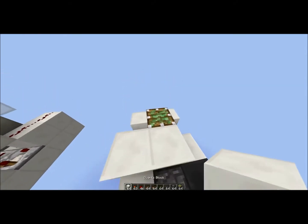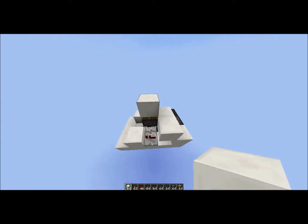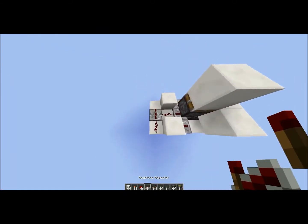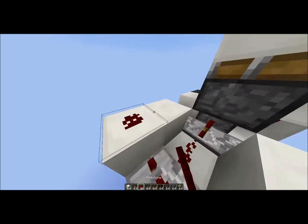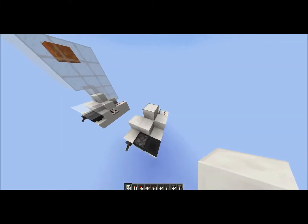Then to get the other one, you basically put that on there and a block — it's pretty simple. Then you take an output from here: repeater set to two ticks, a block, two redstone, a block, and a block that it runs into. And that's pretty much done.